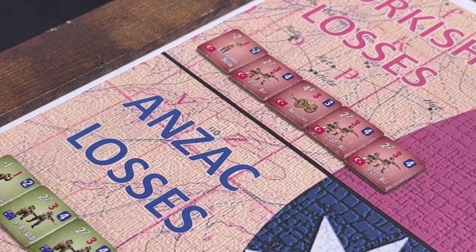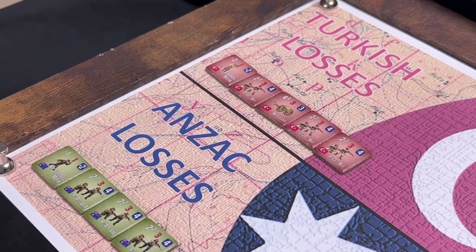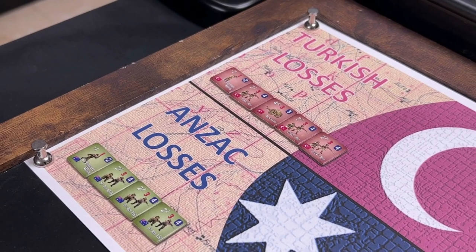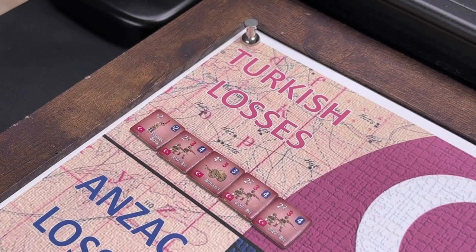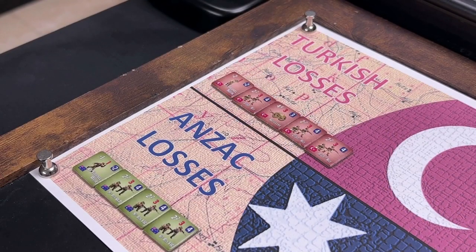To determine who wins the morale advantage, each side rolls a die, and the side that has the most casualty points adds the difference to its die roll. The lowest modified die roll wins the morale advantage. Here we can see that the Turks have a total of five casualty points — a leader and four units — while the Anzacs have four casualty points, so the Turks will have a plus one added to their die roll.